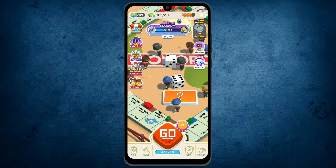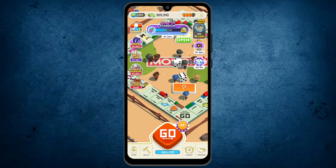The first thing is, you have to land your dice here on community chest. It'll add money in the chest box.